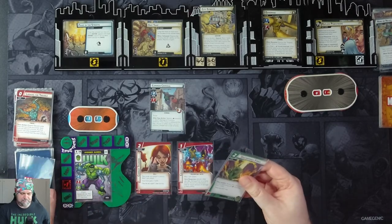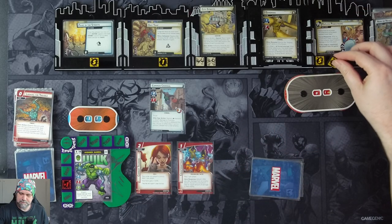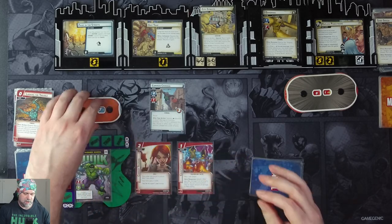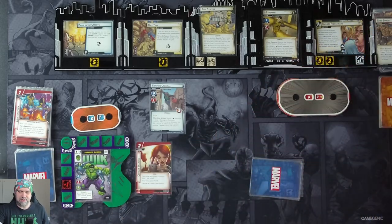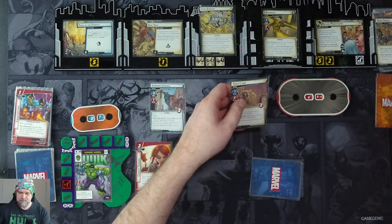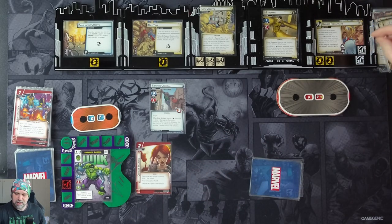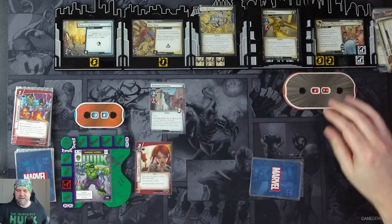We draw four cards. We get two threat on the main scheme, pushing it to seven. Sandman attacks us for three — we take it, four damage total. We counter-attack and Sandman is defeated. We trigger the Surging Sands for good measure — that'll be eight, which would deck us out, placing an acceleration token into play. With the acceleration token placed on the scheme, we'd deal three indirect damage. Even with that, the counter-attack would have defeated Sandman.